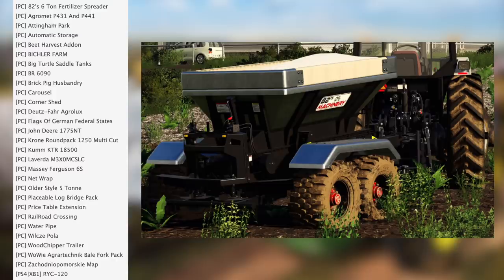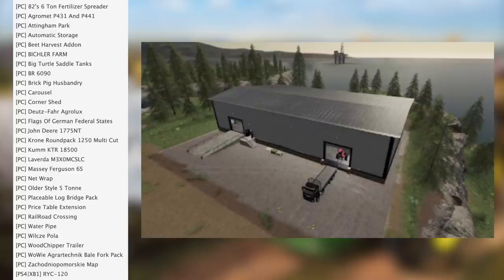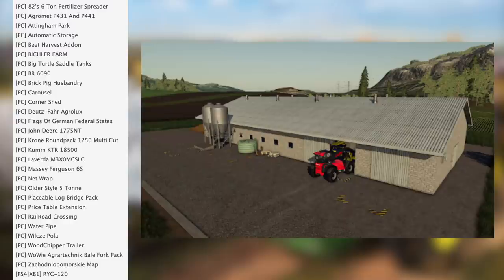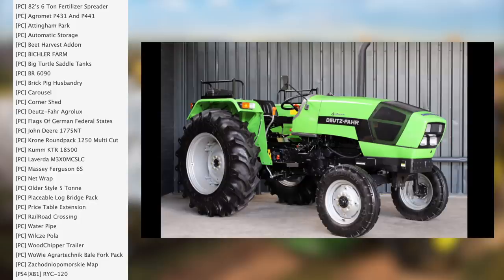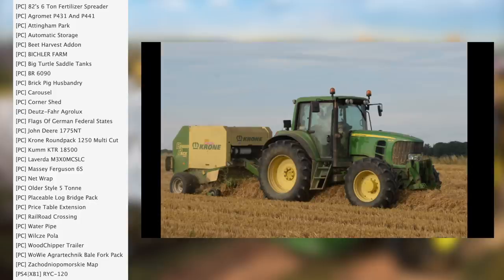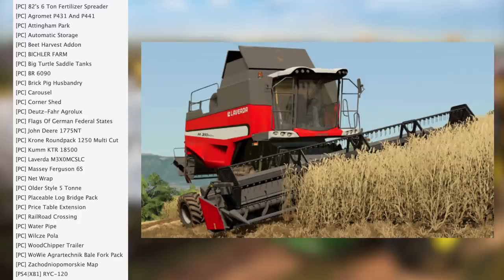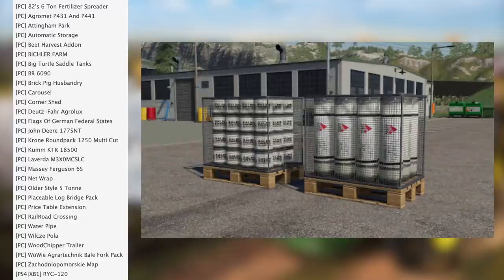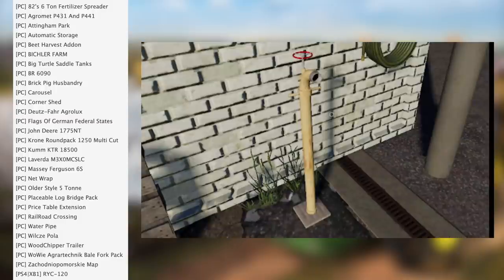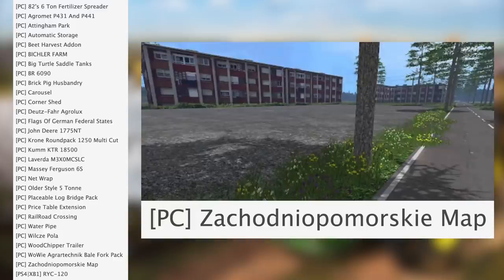In testing on PC today we have: 82 Studio six-ton fertilizer spreader, Agri-Med P431 and P441, Adding A Park, automatic storage, bead harvester add-on, Bikeler Farm, Big Turtle saddle tanks, VR 6090, brick pig husbandry carousel, corner shed, noise for Agrilux, flags of German federal states, John Deere 1775NT, Krone Round Pack 1250 Multi-Cut, KUM KTR 18500, Laverda M3 XO, MC SLC, Massey Ferguson 6S, net wrap, older style five-ton, placeable log, bridge pack, price table extension, railroad crossing, water pipe, Wilsky, Pola wood chipper trailer, Wooey Agrotechnic bell fork pack, and a map that starts with a Z that has way too many vowels.